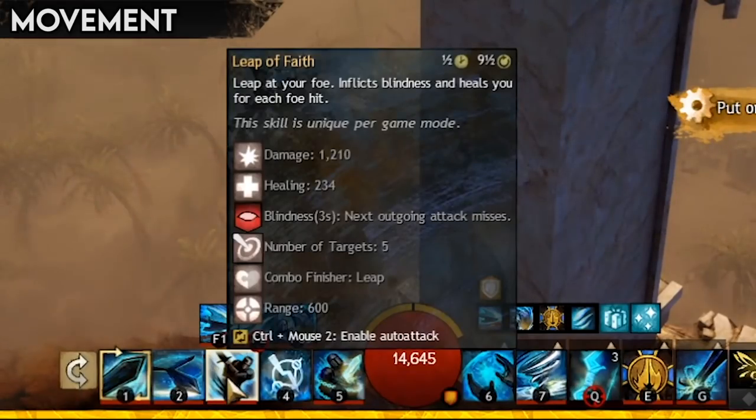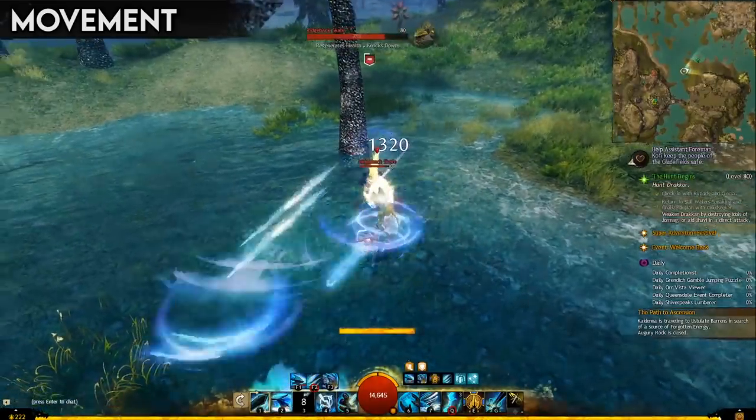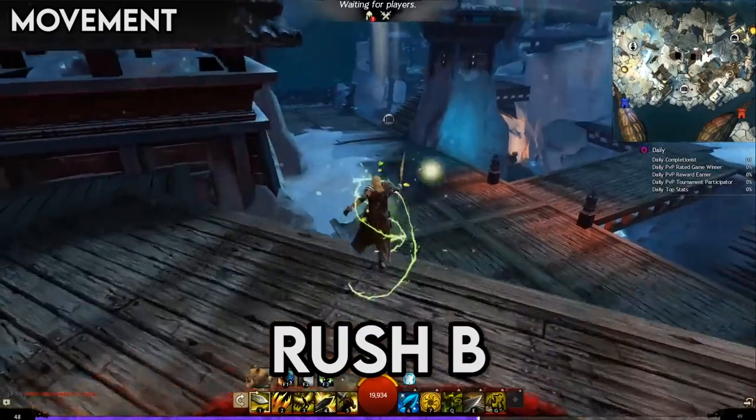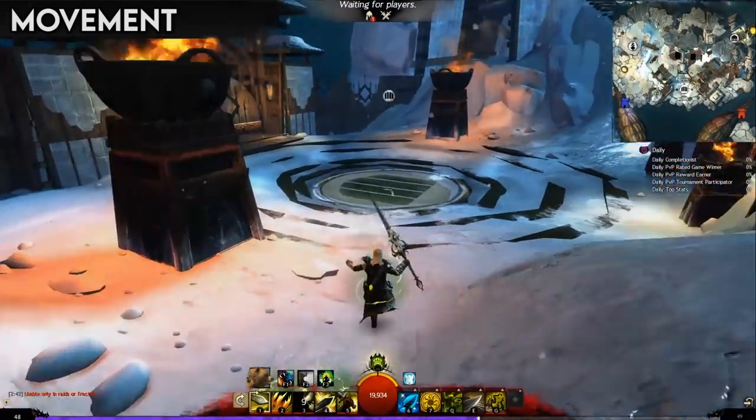Additionally, there are a lot of abilities and effects in the game that have mobility baked into them, and can therefore be used for combat purposes and simply moving about the place. Traversing the area and being where you need to be is important, so you'll definitely be using this sort of thing.